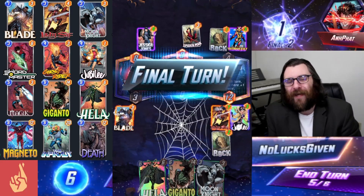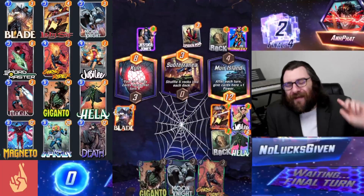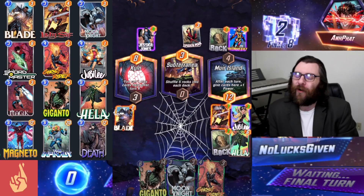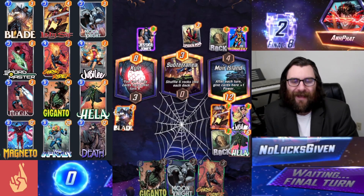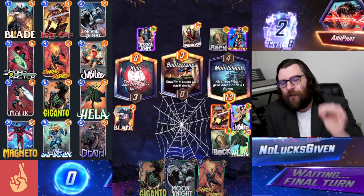My opponent plays Spider-Man plus a rock, and that's going to be enough for them to snap. So I immediately snap back and throw down my Hella into the Mirror Island. We're already winning there by eight, plus we've got more heroes in that location, so feeling pretty good about my chances to win Mirror Island.